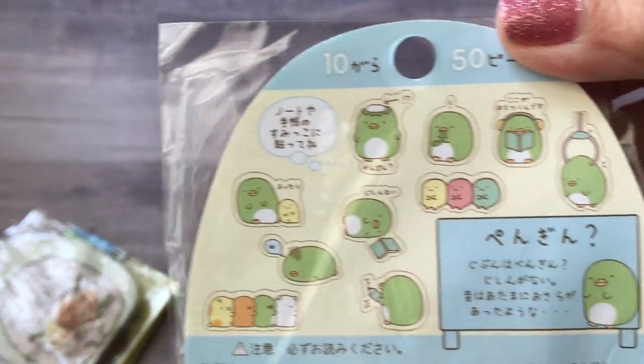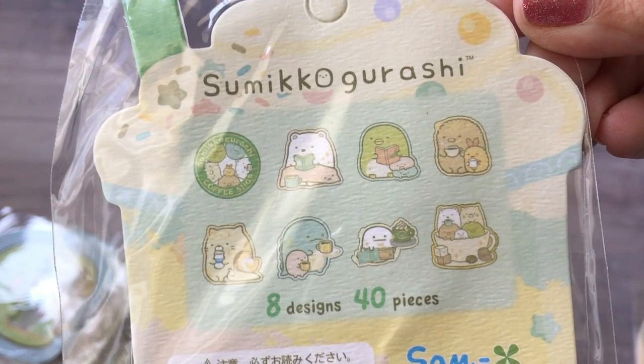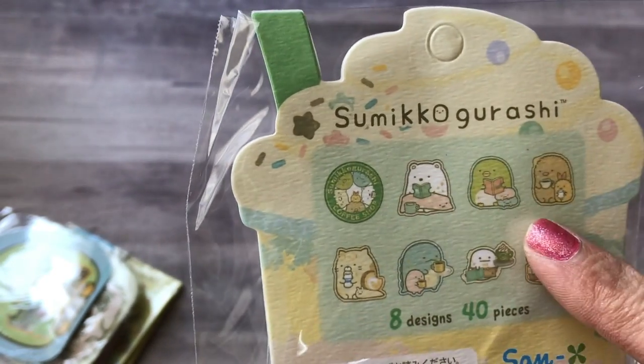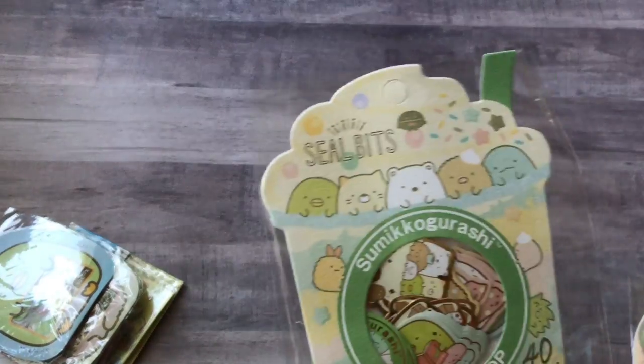I also got the Tonkatsu — he's cute — and then the penguin. I also got some Sumiko Gurashi coffee shop sticker flakes. They look like they're reading books and drinking coffee, all in a little coffee cup. Those are 40 pieces.